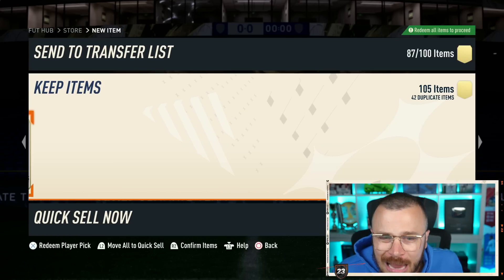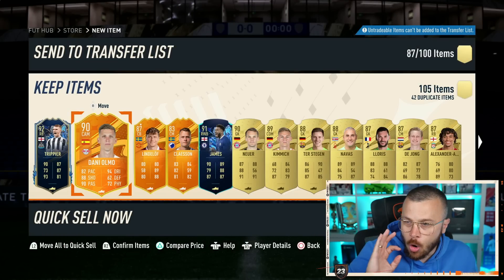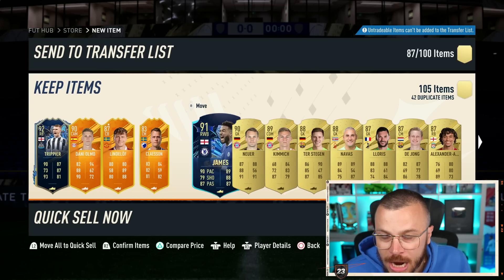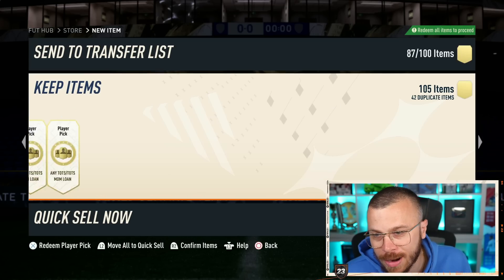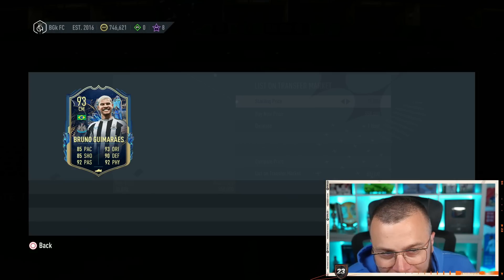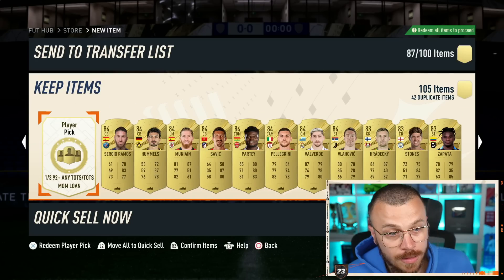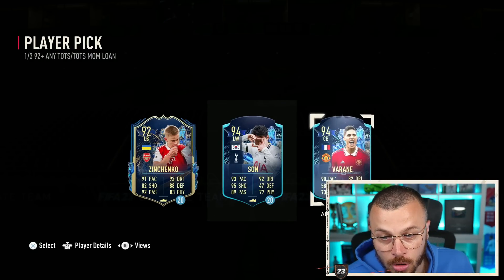I don't know — I think that's an acceptable pack, a good one. What's the price of the 60k? Take a look at that folder, chat — how much am I going to make in return? The chances were slim because we already packed so many incredible cards. If I hadn't packed untradable Bruno already, I was easily making 500k back.